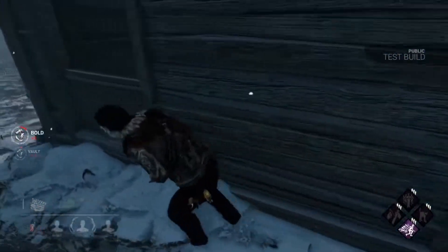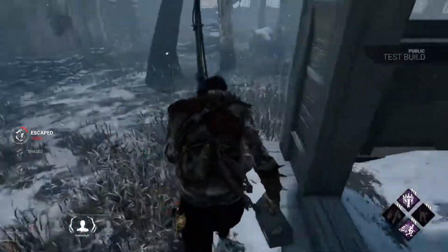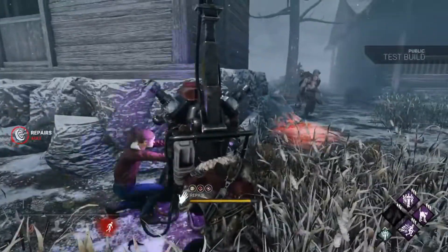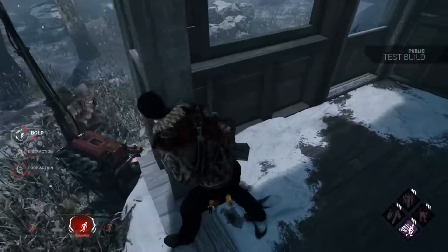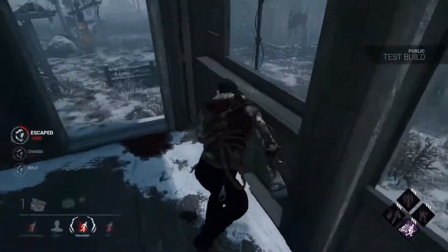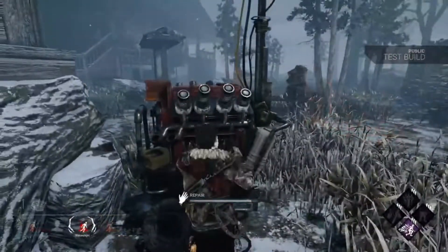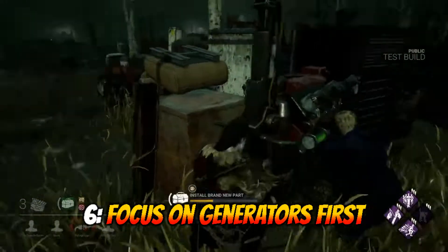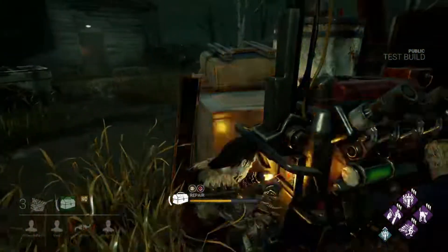Tip number five is to always have an escape plan. Whether the match is just starting or your team is trying to finish the last generator, having an escape plan is a great way to avoid unnecessary hits from poor planning. This means looking around while working on a generator and spotting vault points or pallets nearby. I'll even reposition myself on a generator just to be in a better position relative to a pallet or vault point — knowing what's around you is a great way to extend chases, especially later in a match.